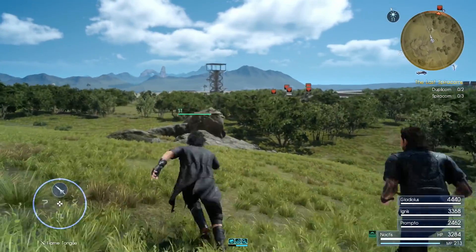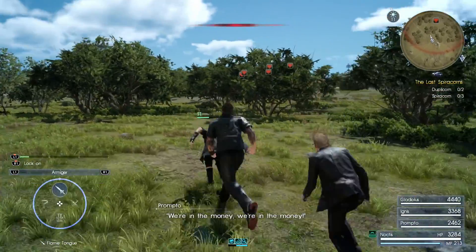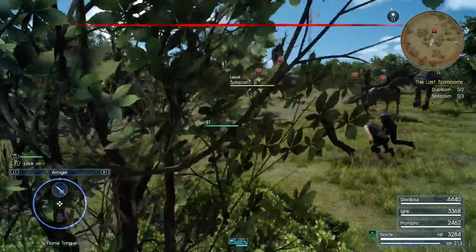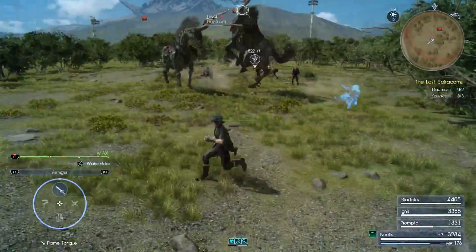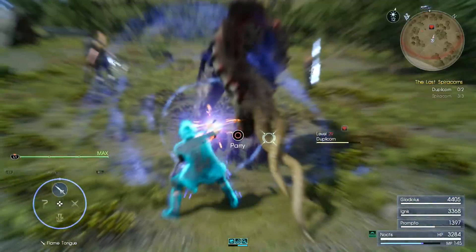Now when you're getting close to the enemies, what I recommend you do is kill all the small little guys first and leave the two big monsters that are going to be there. Once you leave those two monsters, you want to lock onto their horns and just keep warp striking until their horns break. You're going to see here me doing that method and I get the sturdy Helixhorn.